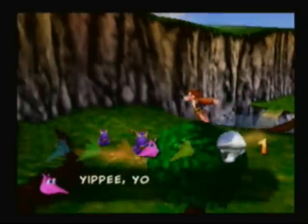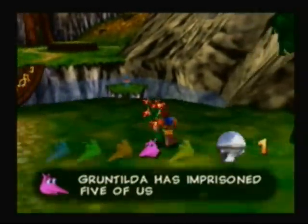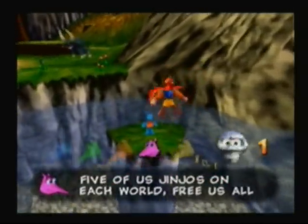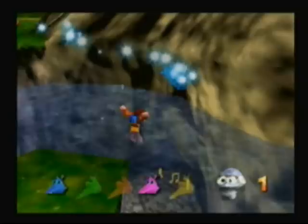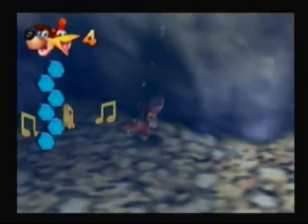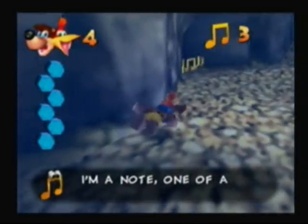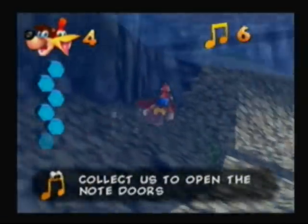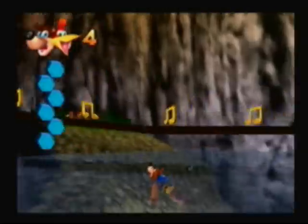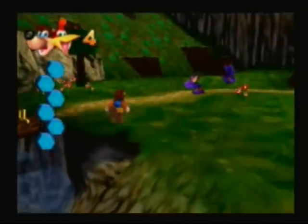This shiny metal thing I just collected is called a Mumbo Skull. You can give it to Mumbo to help you out in various stages. And this little colorful thing right here is a Jinjo. Jinjos are useful for helping you get Jiggies. These notes right here can be used as a currency of some sort, which can help you get through various points in the game, which I'll explain a little bit later on.